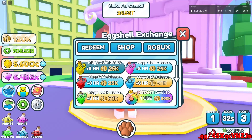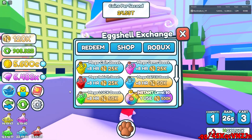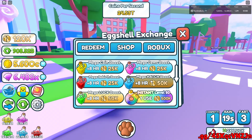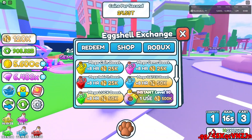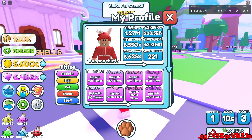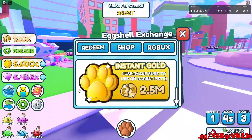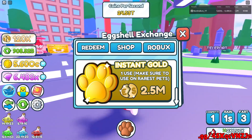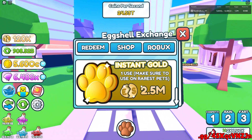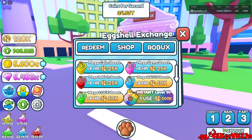You can buy Mega Boosts, Mega Coin, Mega Gem, Mega Rebirth, Mega Hatch, and Mega Luck. These two cost 50k and then these ones all cost 25k — you get 8 hours of it. There is also the instant level 50, which is a one-use thing that will instantly make any pet level 50. And this is the instant gold — one use — and you can use any pet and turn it into gold. It was 1.5 million earlier so I bought it, and now it's 2.5, so that's kinda good that I bought it when I did.